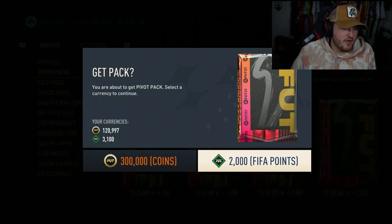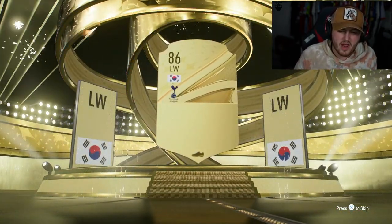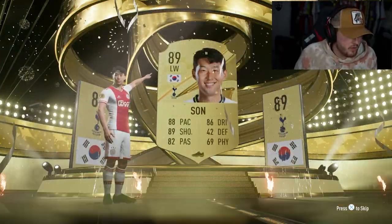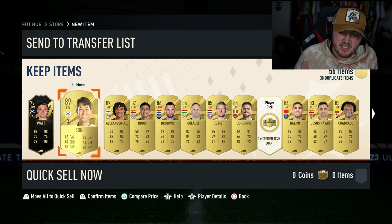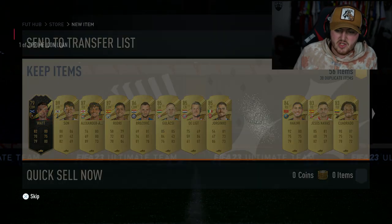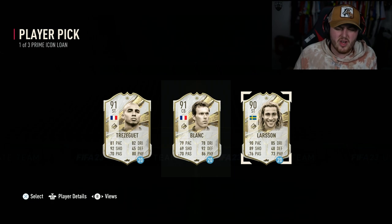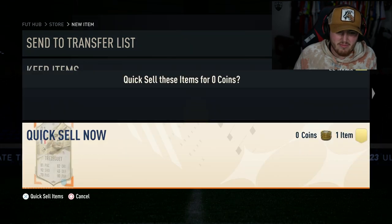Next pivot pack on my other account - come on, let's get a fantasy foot. Youngmin's on 89 rated - maybe a couple of them could pop up behind there. It's alright for fodder, actually - a pretty good pack for fodder. Our loan prime icon is going to be a 20-game loan of rubbish. Whenever it's a longer loan I always feel like the odds are terrible - if it's a five-game loan you're getting R9s, but for 20 games they're not giving you an R9.